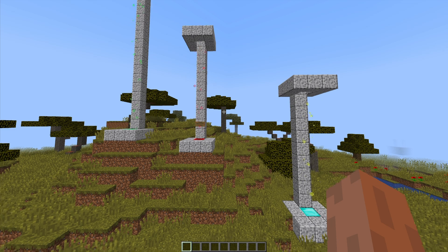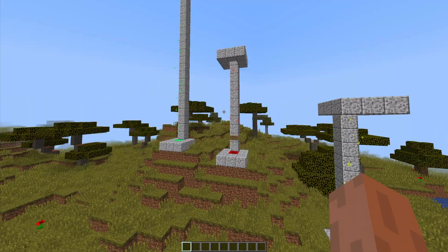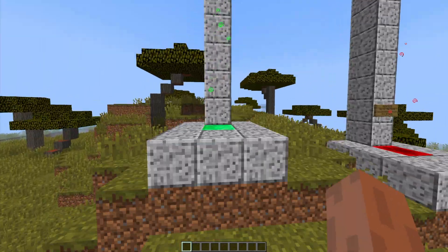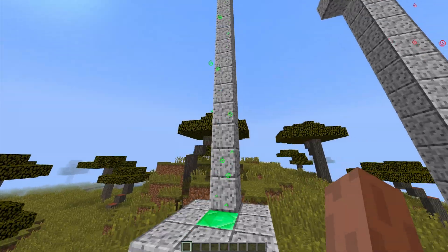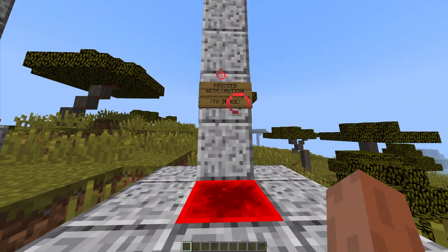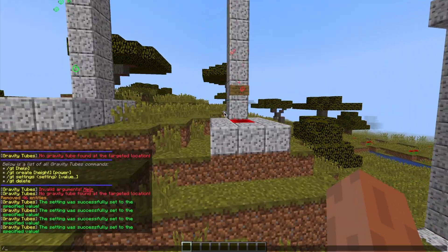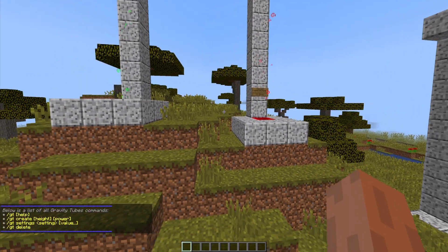This is a fantastic plugin which makes vertical transportation more interesting. Normally in Minecraft we would use a staircase, some ladders, or maybe even some water to go on top of a building or up a really long statue. But this plugin allows us to use a really cool particle gravity system.